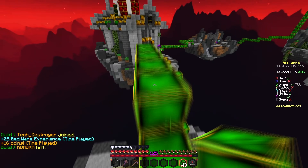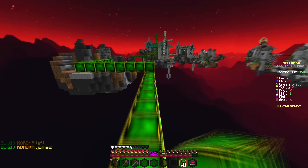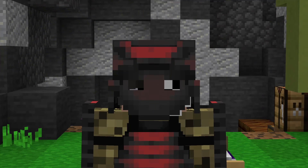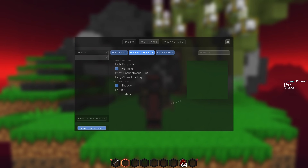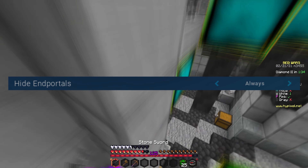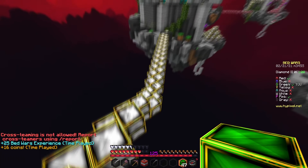Before making this video I actually tested every single setting on Lunar Client so I could be sure I'm giving you the right information. So let's start. The first thing we're going to talk about is End Portals. To get to the settings menu, press right shift, go to settings, then performance. You're going to want to turn End Portals off — if you play Bed Wars you never even see that, so just turn it off.